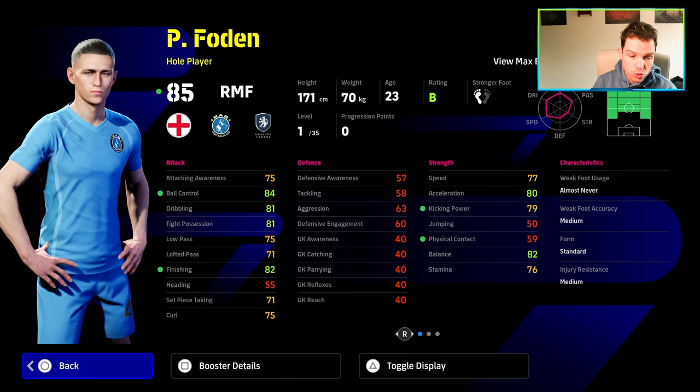I'm going to show you two builds of Foden. This is the first one — what he trains up to: 102 overall. Ball speed 91, acceleration 95, kick and power 92, balance 97. Offensive awareness 90, ball control 95, dribbling 92, tight position 92. Low pass over 80, which is nice — you're not going to be using him in that kind of role, he's more of a cut-in-and-shoot player. Finishing at 92. Curl at 84 — I would like that to be over 85, but it is what it is.